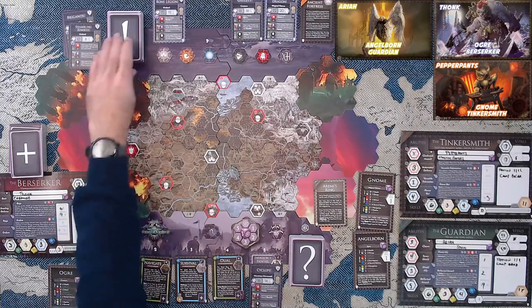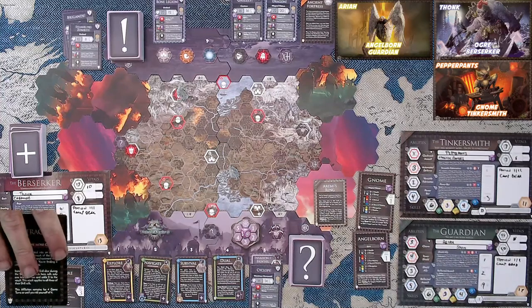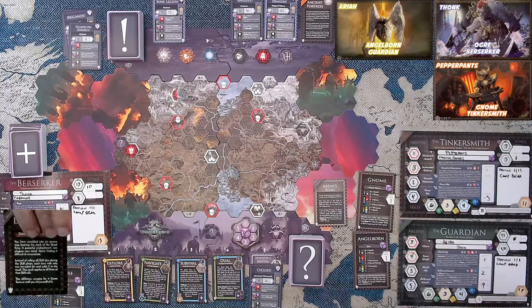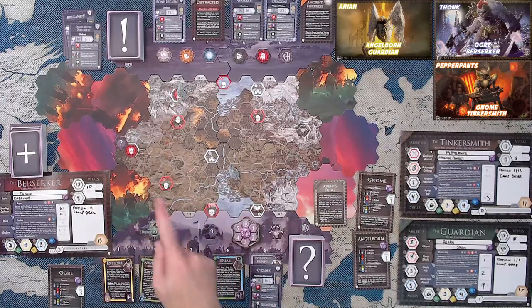Circumstance phase — we replace number four. It's the distracted card. Affliction! It says: you have stumbled into an arcane trap bearing the mark of the dead king. A powerful enchantment now plagues your minds, finding it difficult to concentrate. Instead of rolling all skill dice during the skill phase, each hero rolls only one and adds two to the result. This applies to all three of their skills and lasts for four game turns or until you rid yourself of it — then you must draw another card.